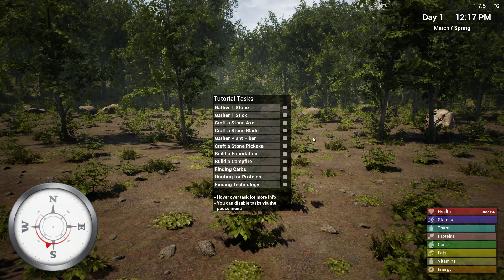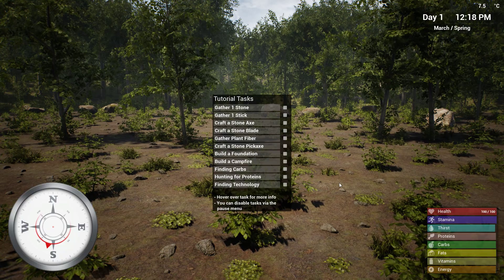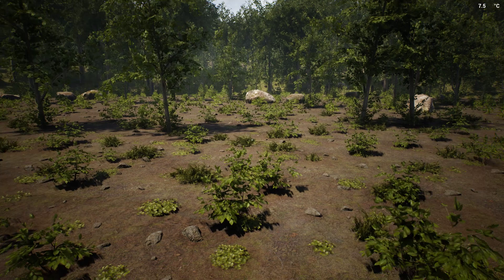So real quick — it told me to press F to open the tutorial. This is kind of just giving us a brief idea of where to start and what to do. We've got health, stamina, thirst, proteins, carbs — it's a survival game. I've watched some videos, watched a couple of guys play it. It looks fairly difficult, which I'm fine with.